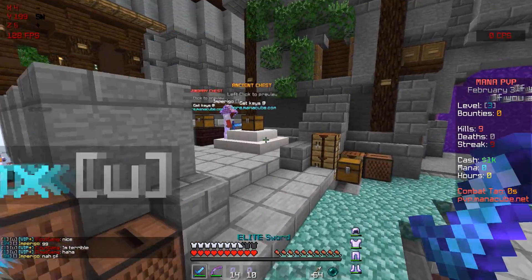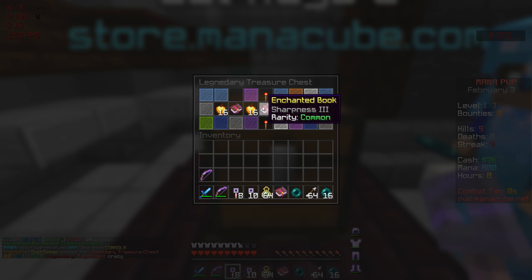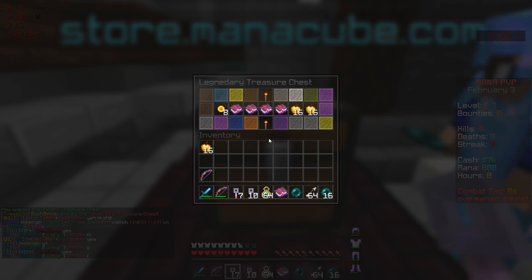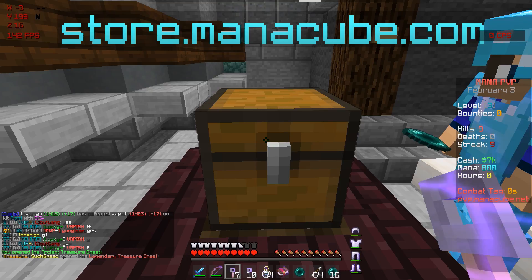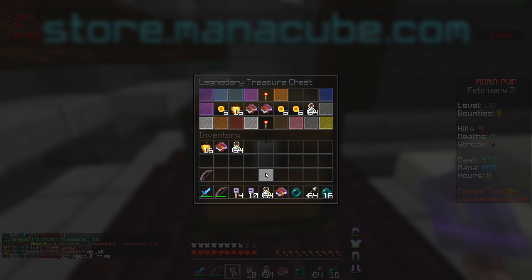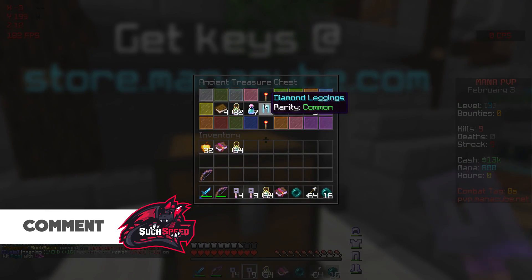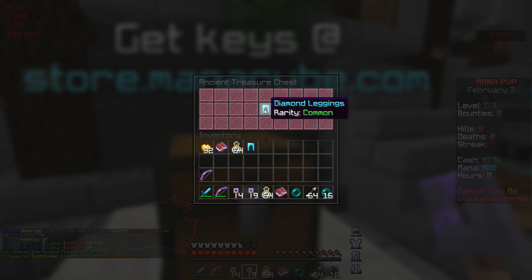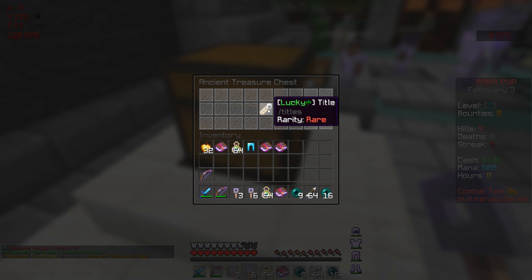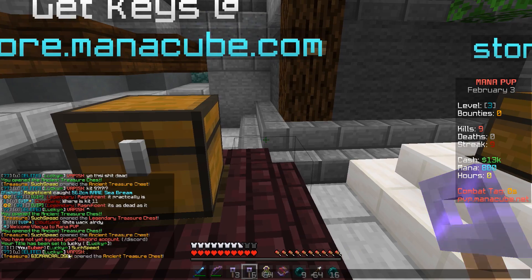I'm going to open some crates because they've hooked me up with some keys and I want to get some good armor. I just got 800 mana, which means I can get the nuke-the-server. I opened an ancient crate — those have a higher chance of getting something better. I got diamond leggings — not bad. I also got a rare and a title, so I now have the 'Lucky' name tag. It says YouTuber, though this vapish guy has it too.